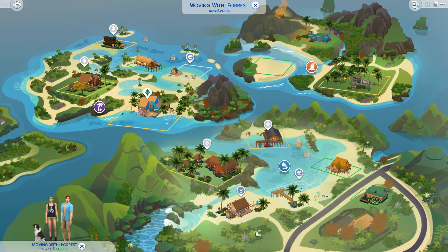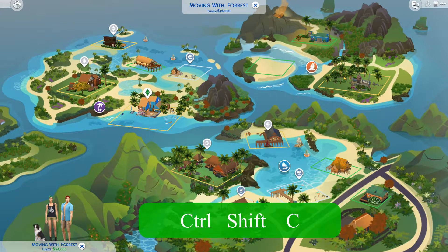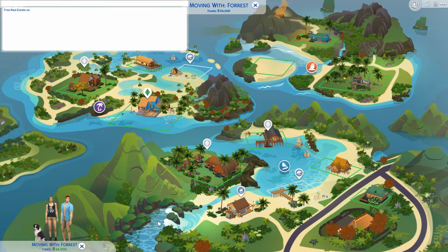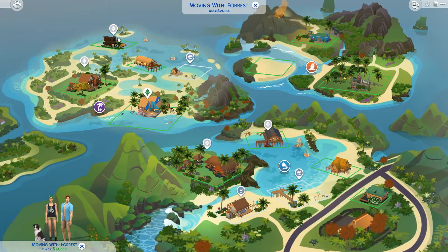Here's another example: if you want your Sims to move into a house for free, whether you're starting a new game or moving into a new home, make sure you're in the world view and open the cheat console. Press Ctrl, Shift, and C and type 'freerealestate on', then press Enter. Now all residential lots should be available.